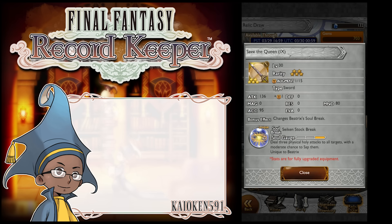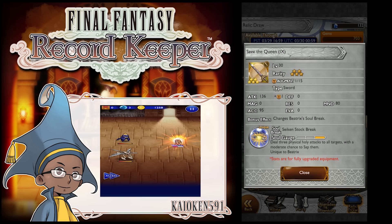Here's a relic that I would love to have: Save the Queen for Final Fantasy IX from Beatrix. 136 attack, 80 mind — so it's not bad. Give it to Paladin Cecil, Beatrix, your Paladin. It changes the Beatrix soul break to Seiken Stock Break — deals three physical holy attacks to all targets with a moderate chance to sap them.